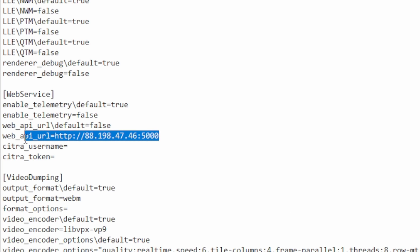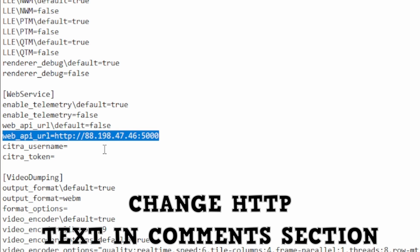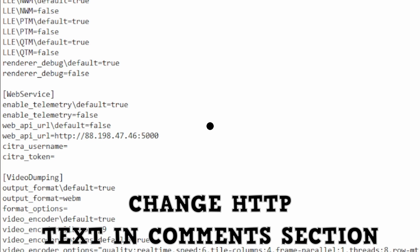Next, you want to change the URL — change it to the one shown here. I'll put the URL text in the comment section so you can quickly copy and paste it. Once you've done that, make sure you save the file and then open Citra.